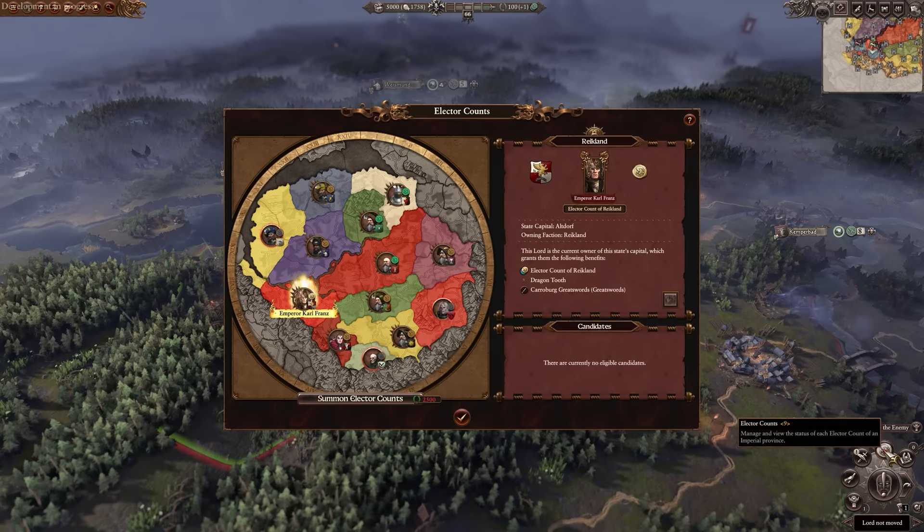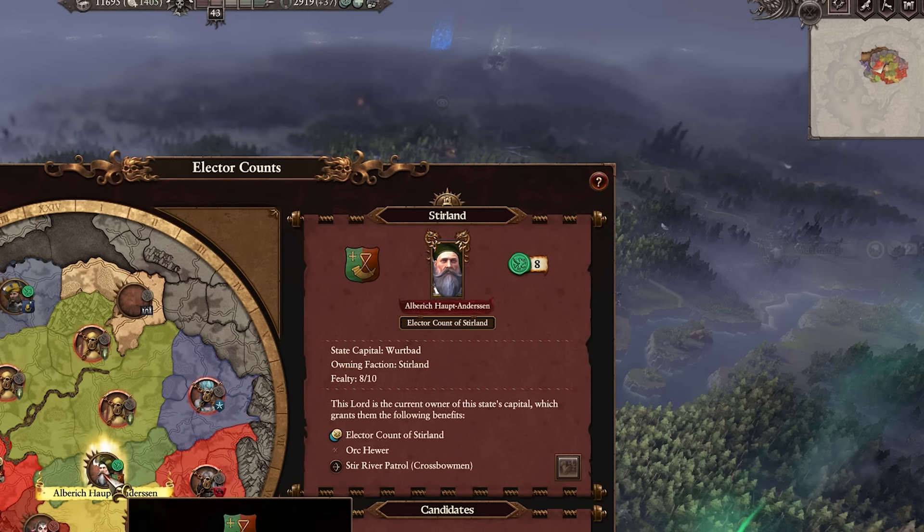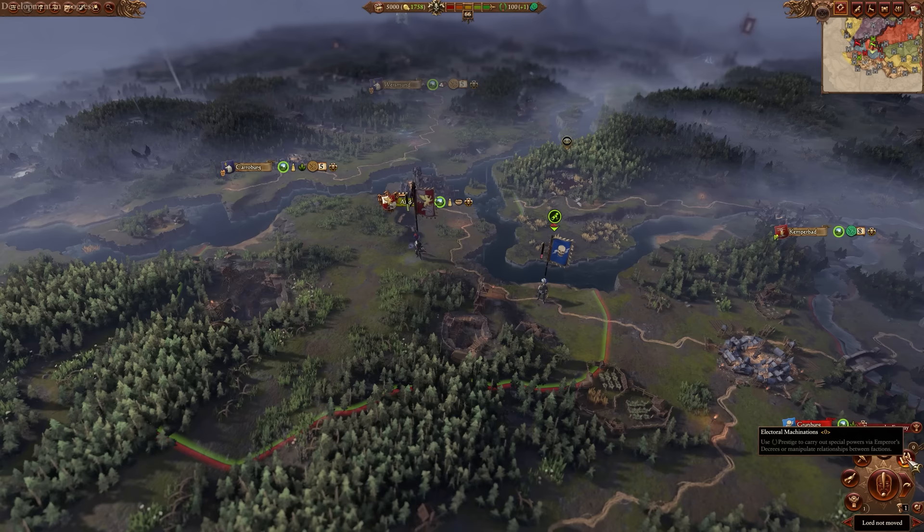As for the Elector Count system, this remains mostly the same. You can still summon the Elector Counts once you've got control of everything. You still get the state troops when you control their respective regions as well, and you still have fealty to worry about, making sure you get all the Empire factions on side so you can eventually confederate them.